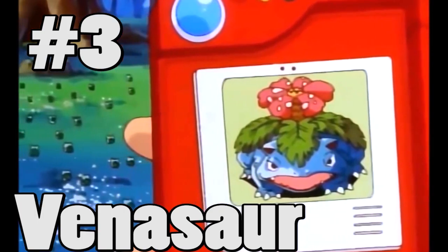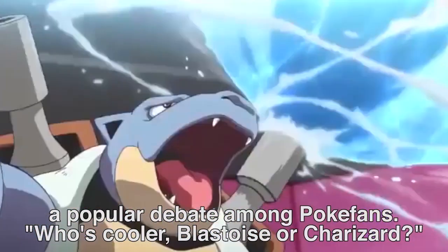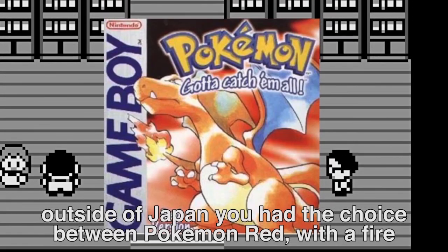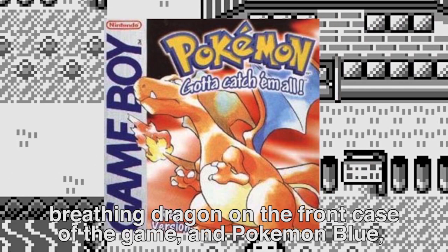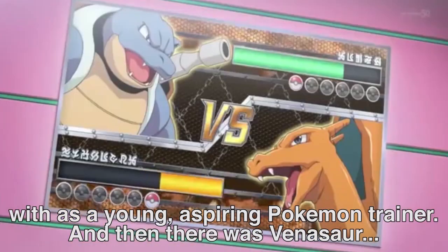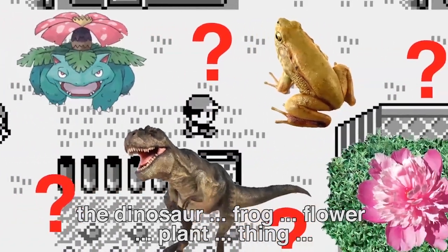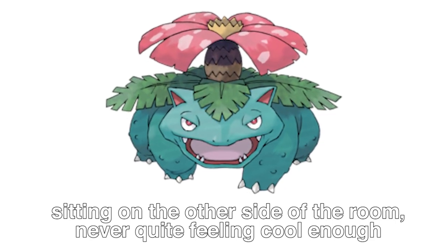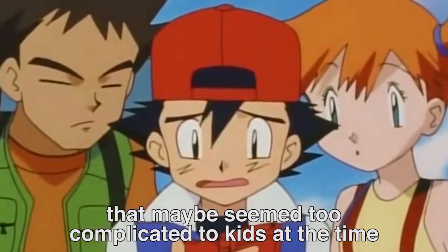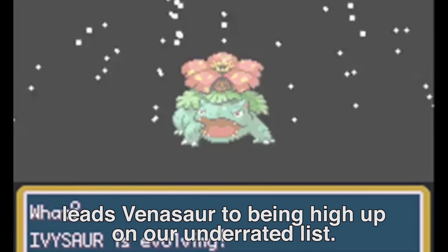Number 3: Venusaur. Anybody who grew up with the first generation of Pokémon could recall a popular debate among Pokéfans: who's cooler, Blastoise or Charizard? When going to buy the first Pokémon games outside of Japan, you had the choice between Pokémon Red with a fire-breathing dragon on the front and Pokémon Blue featuring a burly turtle-tank hybrid — two designs that were super easy to identify with as a young aspiring Pokémon trainer. And then there was Venusaur, the dinosaur-frog-flower-plant thing, sitting on the other side of the room, never quite feeling cool enough for the cool kids' lunch table. Venusaur's design maybe seemed too complicated to kids at the time, and it never landed a major role in the anime, which leads it to being high up on our underrated list.